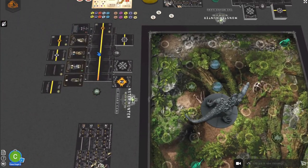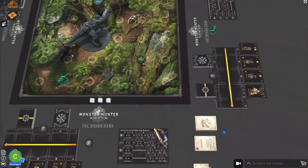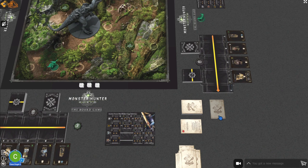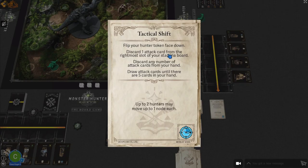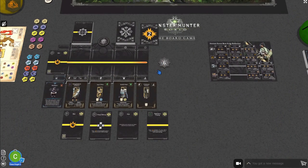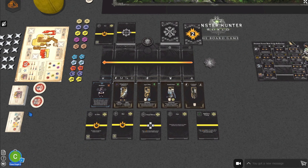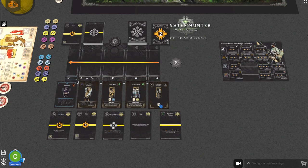Every time a hunter finishes their turn — having played up to the maximum number of cards allowed by the behavior card — they draw the top time card. During the Hunting phase you read the time card aloud rather than discarding it. This one is a Tactical Shift: flip your hunter token face down, discard one attack card from the rightmost slot of your stamina board, discard any number of attack cards from your hand and draw up to five, and up to two hunters may move one node each. So we flip our token, discard our rightmost card, and draw back up.